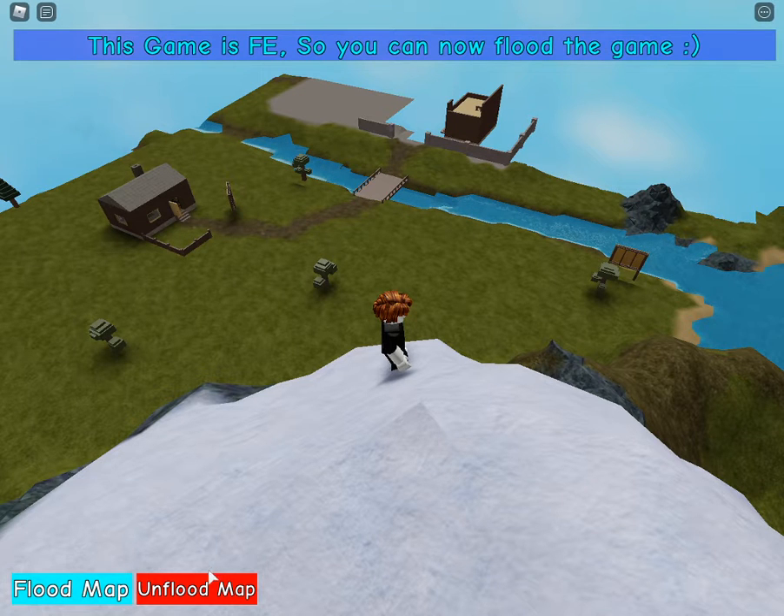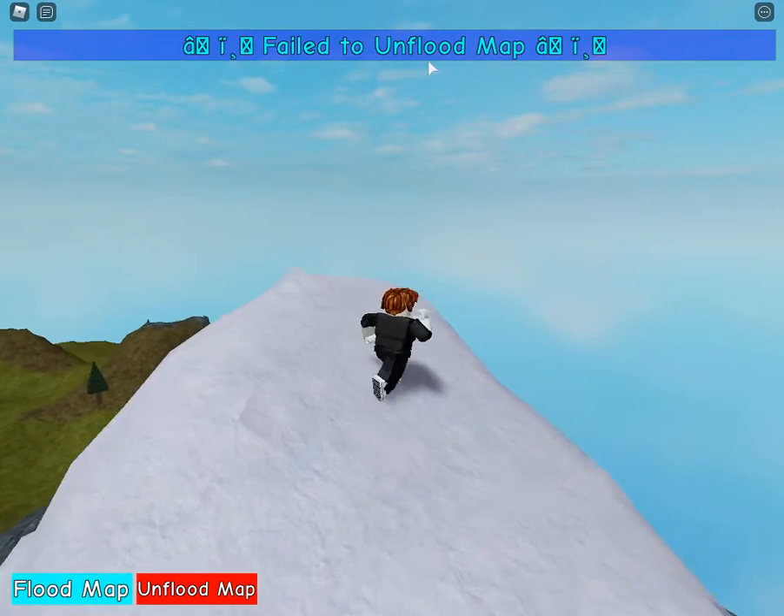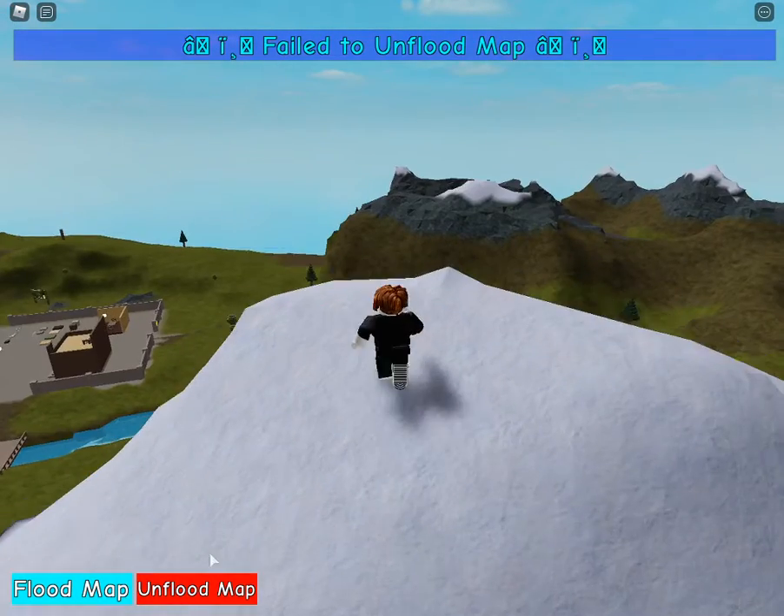If you click on unflood, this actually removes the water, I think. We should try it - it says 'attempting to remove flooding map.' It attempts to do it, but it just fails. It doesn't actually function.